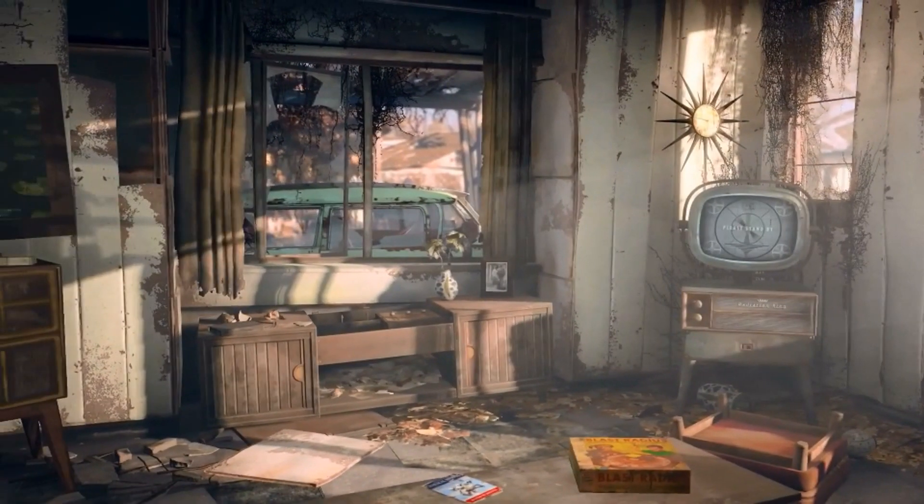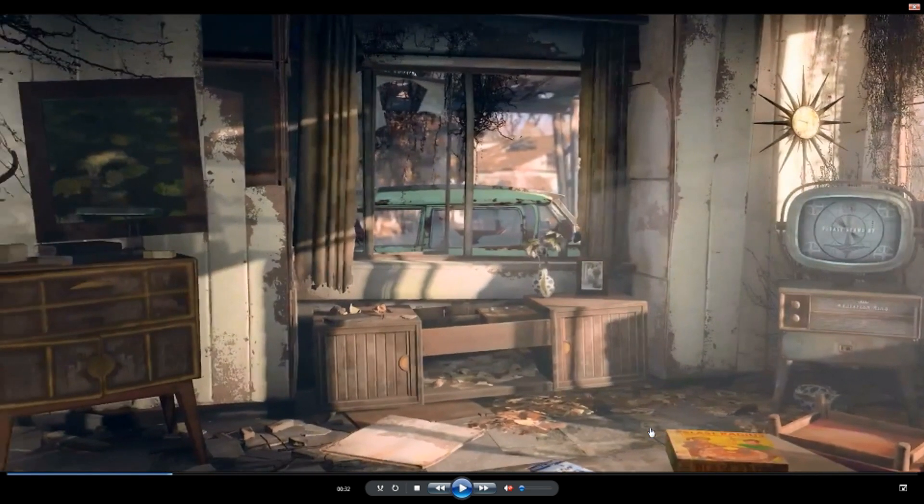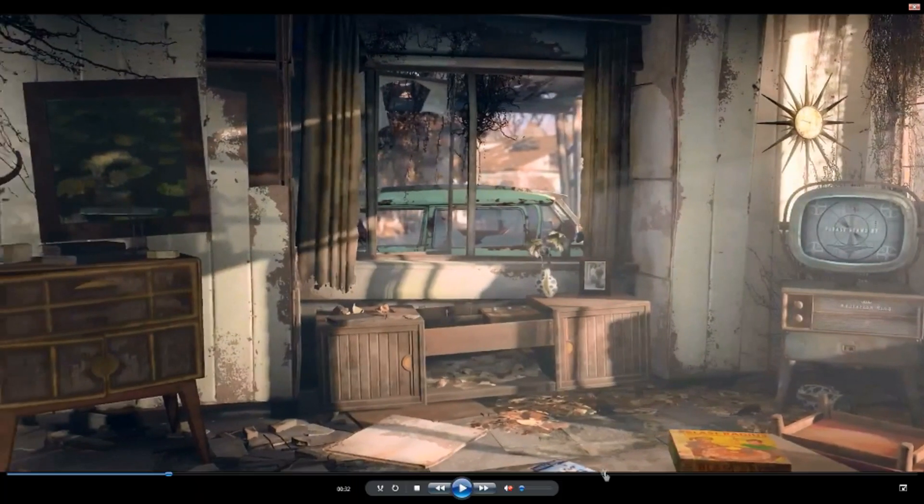I'm going to pause the video here because there are two things I want to point out in this scene. First off, you'll see there's a blast radius case down here — I just find it funny because of the whole Fallout post-apocalyptic nuclear explosion theme. And then there's a skill magazine on the table, which proves to us that skill magazines are back in the game.